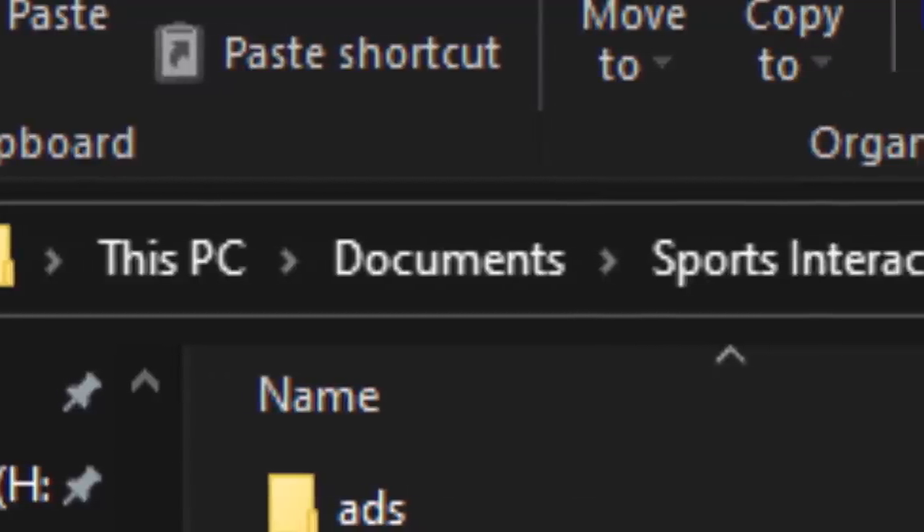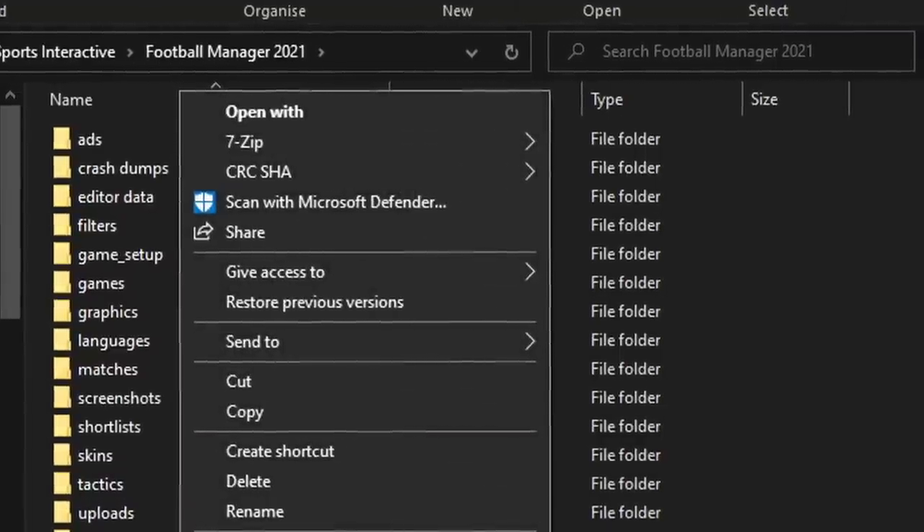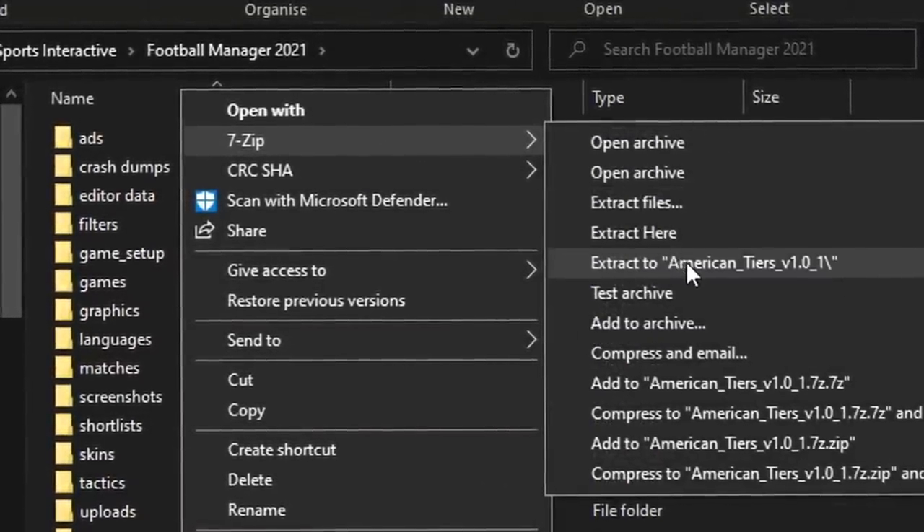When you are watching this video, it will be up on FM Base. The link will be down in the description, and you can download the zip file. If you already know how to install a database, you can skip this section. You're going to want to download it to your Documents, Sports Interactive, Football Manager 2021, and then extract that file.